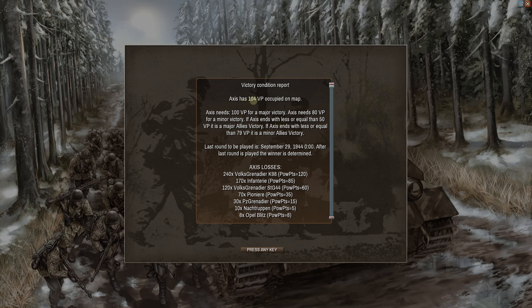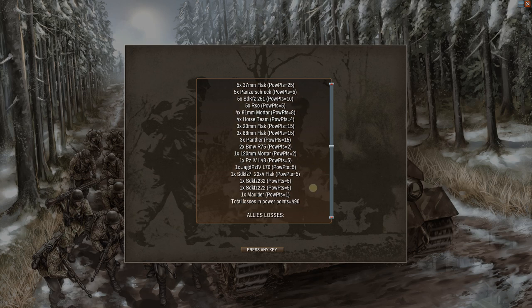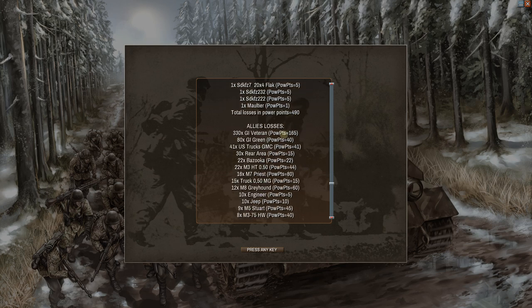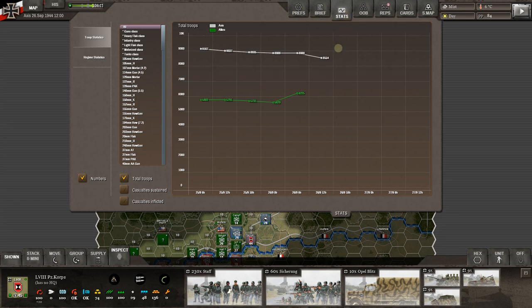The Axis has 104 victory points — we need 100 for a major victory — and we occupy enough on the map to achieve that. We're also picking up a point or two for losses. Our losses add up to 490 points; Allied losses add up to 683. That doesn't directly carry over into victory points, but a big enough difference does earn some bonus victory points for causing more casualties.